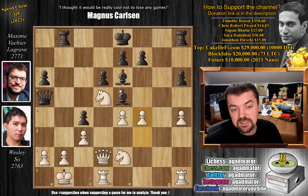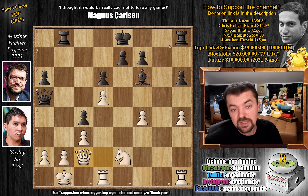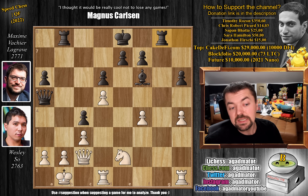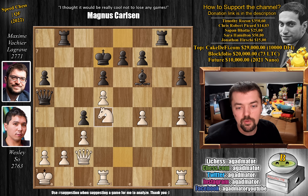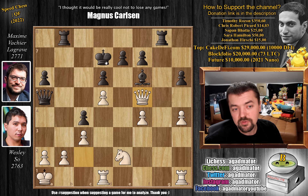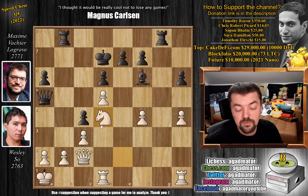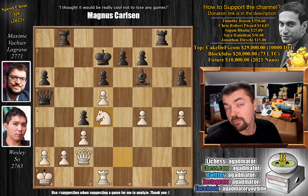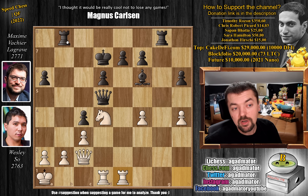So the immediate f4 by Wesley. We have bishop captures on d5, e captures on d5, and now bishop back to f6, queen to c2, and now rook to g8, grabbing the semi-open g-file. King to a1, getting the king off the b-file, and king to d7, developing the king and sort of connecting rooks. Now comes knight to d4. The way to play this is maybe queen to f5 check, and then after the king moves, you centralize and hold — nothing bad can happen to you.